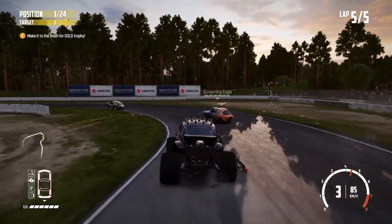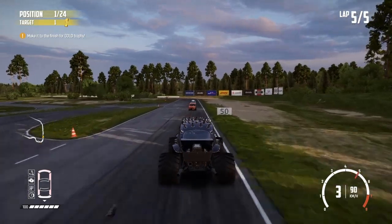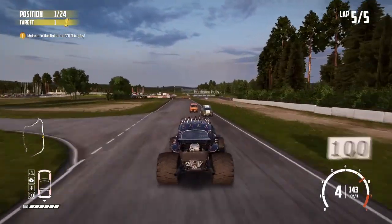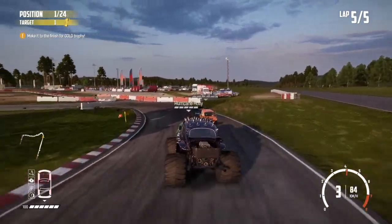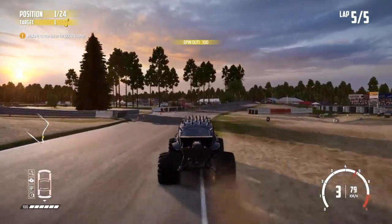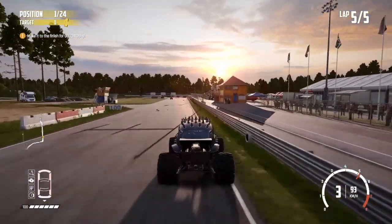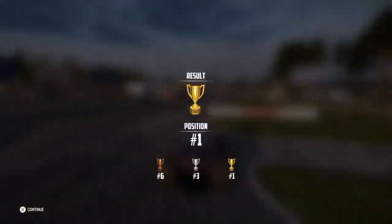Okay, last lap then, and here are the back markers. Just got to get through these as cleanly as I can — in Bugzilla I can use my weight advantage and push through them if needed. Down into this tight left-hand corner for the last time — just watch I don't catch the barrier on the inside. Spin that one round and we're through into a nice gap now. And over we come then for a win and a gold trophy in the final challenge of the day.